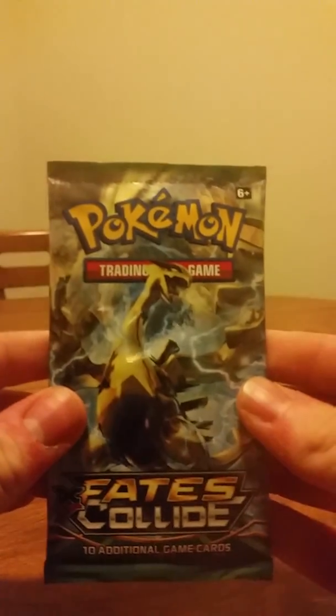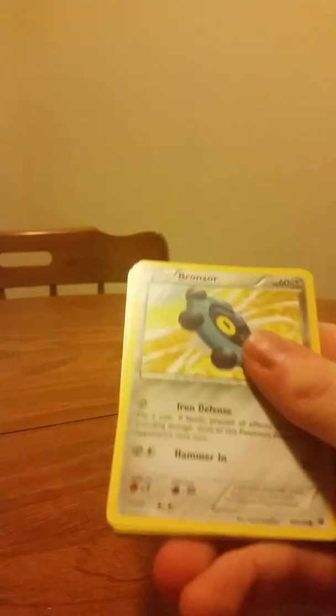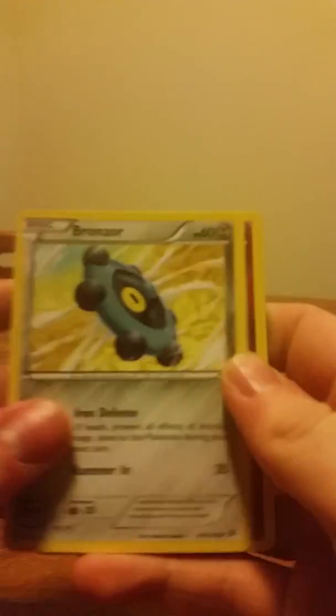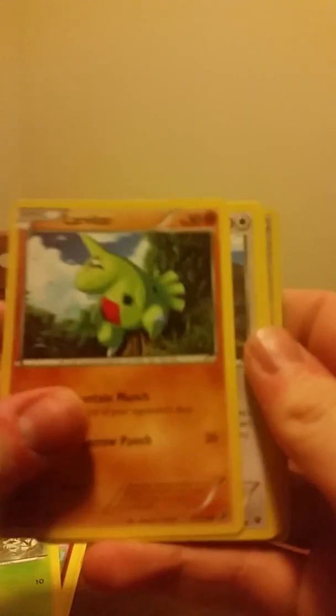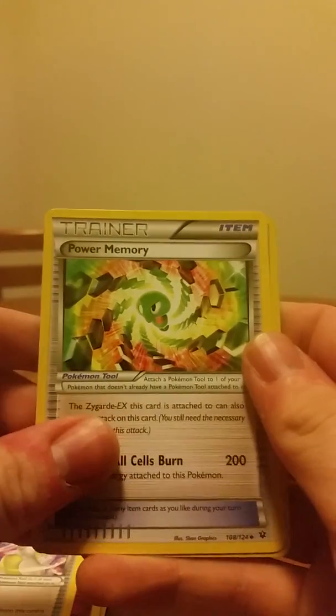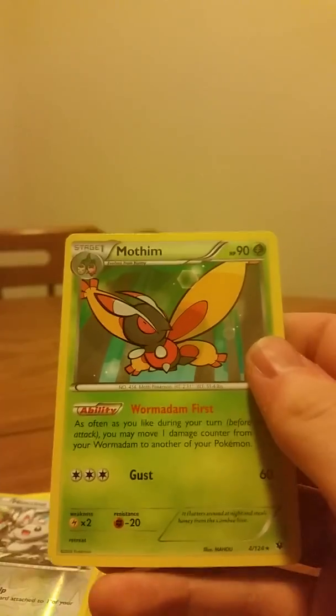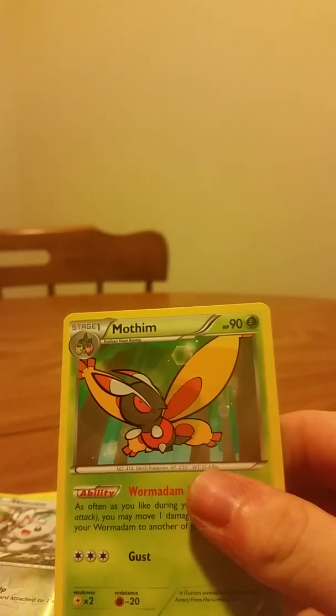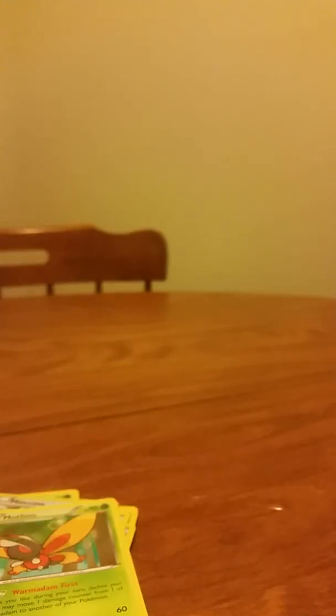Alright, last but not least. So far out of 12 packs, horrible pulls, but I did get an EX so I'm proud. We got Bronzor, Cottonee, Burmy, Larvitar, Meowth, Wigglytuff, Odno Spirit Link, Power Memory, Minccino — and the rare is Mothim. Wow, horrible, horrible pulls. That is extremely hard to bear.